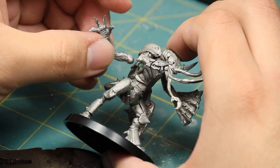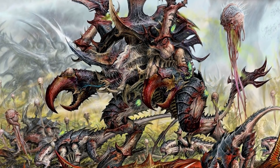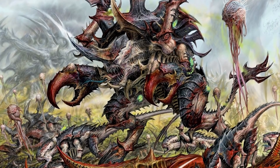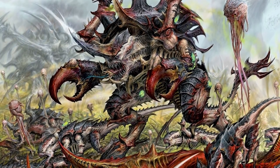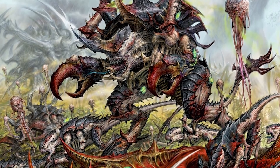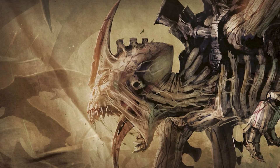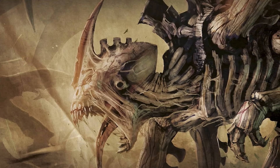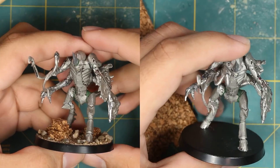I don't have a Tyranid army and don't really plan on starting one, so the question is: what to do with this one Hiveguard? I'll make him a lone survivor — a lost Tyranid trapped on a planet, a legend, a cryptid terrorizing some poor population. There is precedent for this: most Tyranid organisms live only long enough to serve their purpose, but the more sophisticated biomorphs can live for years or be practically immortal. The Genestealers are one such biomorph — they can live for hundreds of years and are often found in small pockets all over the galaxy. So a Hiveguard trapped aboard a fleeing spaceship could become marooned far from its original hive fleet.